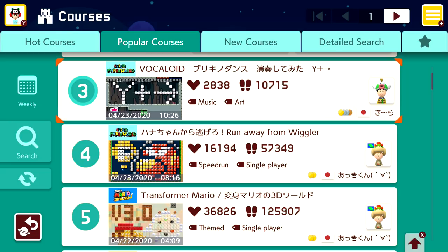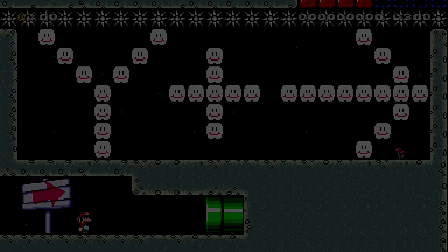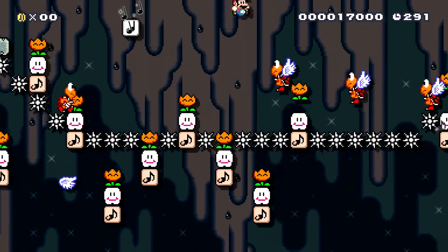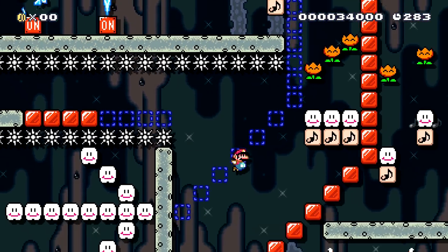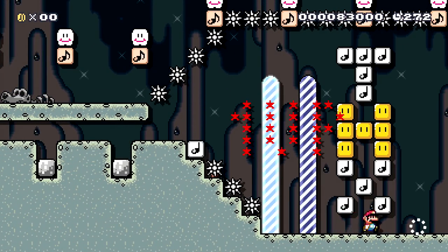We're going to exit to the next level — that will be level number three. Vocaloid? I don't know how to pronounce that, I don't know what this is. Maybe it's like a music thing? It says Y and right, so I guess we've got to run. Yeah, it's like a song. I don't recognize this song but it's pretty cool. Okay, that was really cool — short but sweet. There was the Vocaloid song. I didn't really hear any vocals, but of course it's really hard to add those in a Mario Maker course. That was awesome.